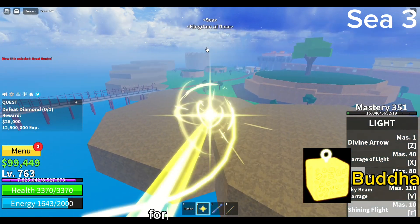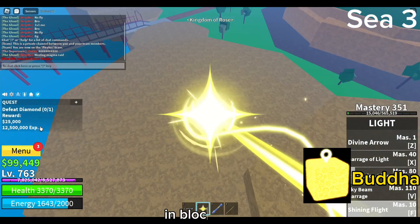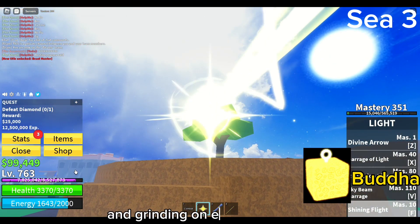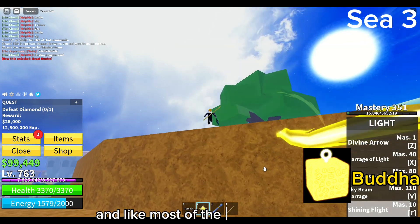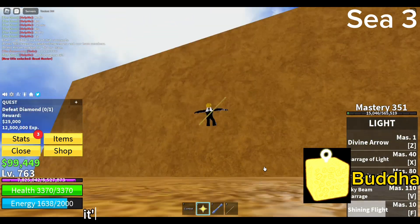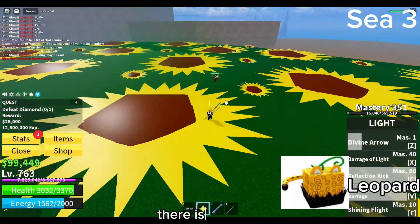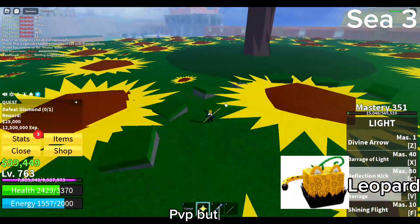The Phoenix fruit makes it really good for boss fights and raids with your teammates. Once again there is Buddha, since Buddha is one of the best fruits for every single sea in Blox Fruits — it can be used for PvP and grinding on every single sea. Like most of the fruits on this list for the third sea, it's obviously best when awakened.